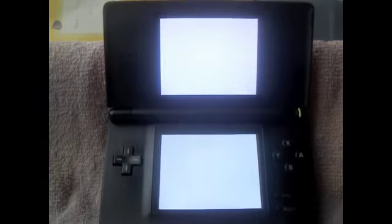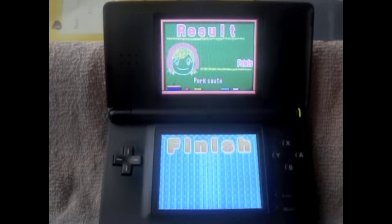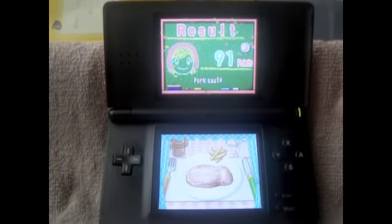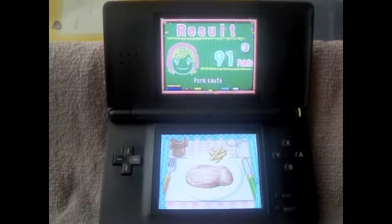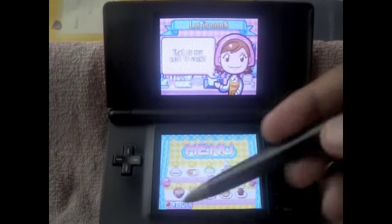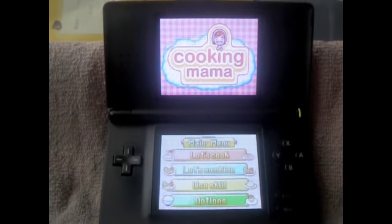Perfect. Mama, I didn't do nothing. All I did was press two buttons, and that's it. She docked me nine points. That's it for this unhappy Saturday, and I shall see you tomorrow. Bye.